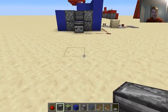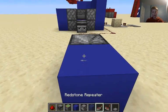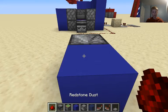So first thing you want to do is place down an observer and a block, and then on that block place one bit of redstone.